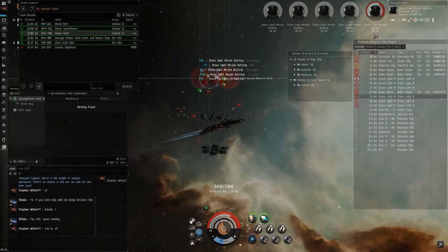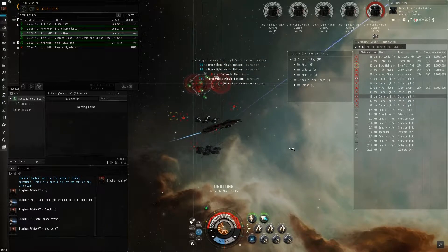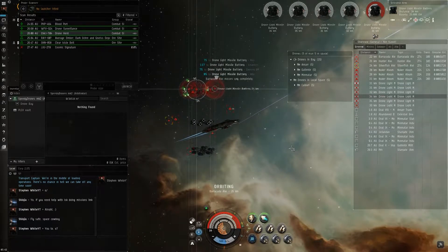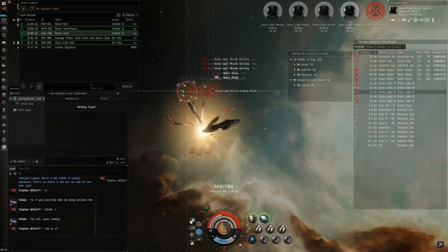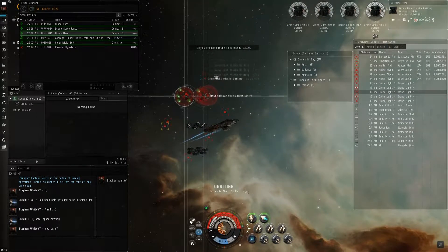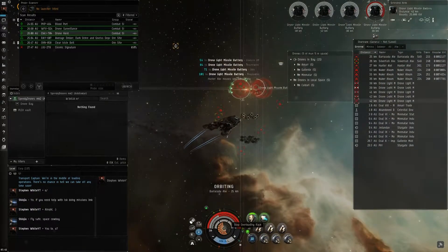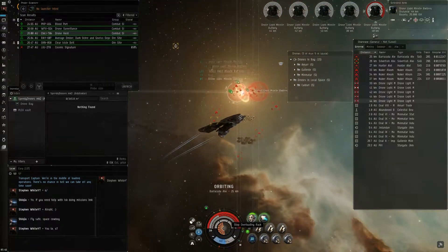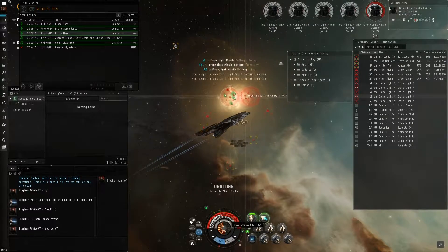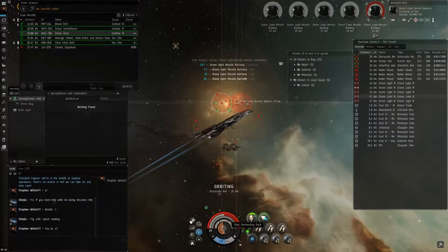These light missile batteries might drive us out. Those hurt a lot. I honestly don't know if we can sustain taking too many of those hits. There's an armor warning. Let's turn on the overload, see if we can get it up high enough. I kind of wish I could overload the drones and make them deal more damage. This is actually a tech 2 armor repair, but it's a small armor repper — we're in a medium ship with much more armor than this thing repairs.